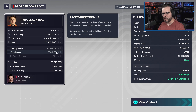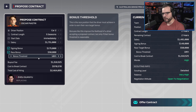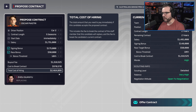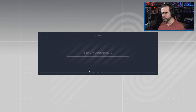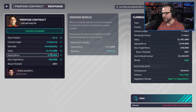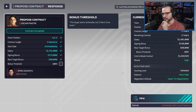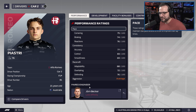Let's bump the offer up to 175, give a 10% sign-on bonus, and a 50,000 buck bonus if he gets into points. That cost us two and a half million, but I want these youngsters in soon so I can start developing them the way I want to. He'll take it! I could have gone down — that's all right. We're still saving 750,000 bucks over the year for him, which pays for a big chunk of that contract breakage. Piastri, welcome to Alfa Romeo!